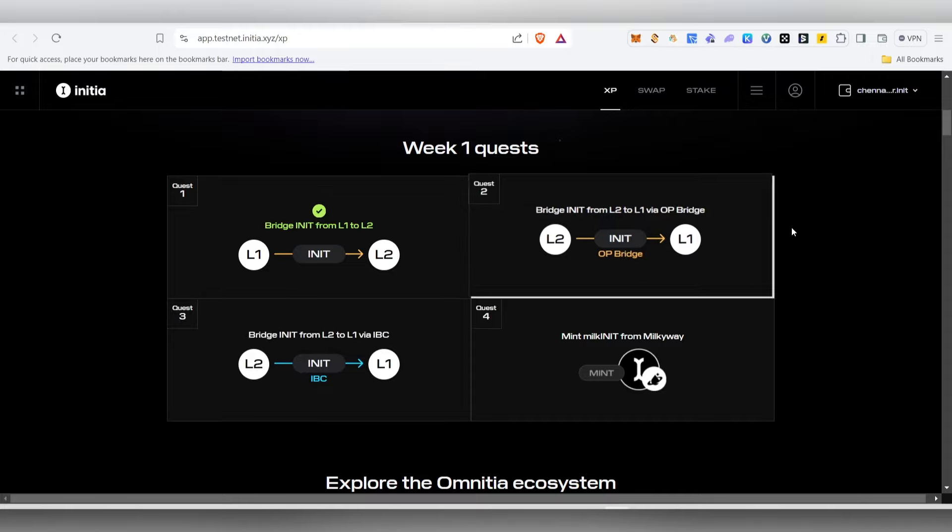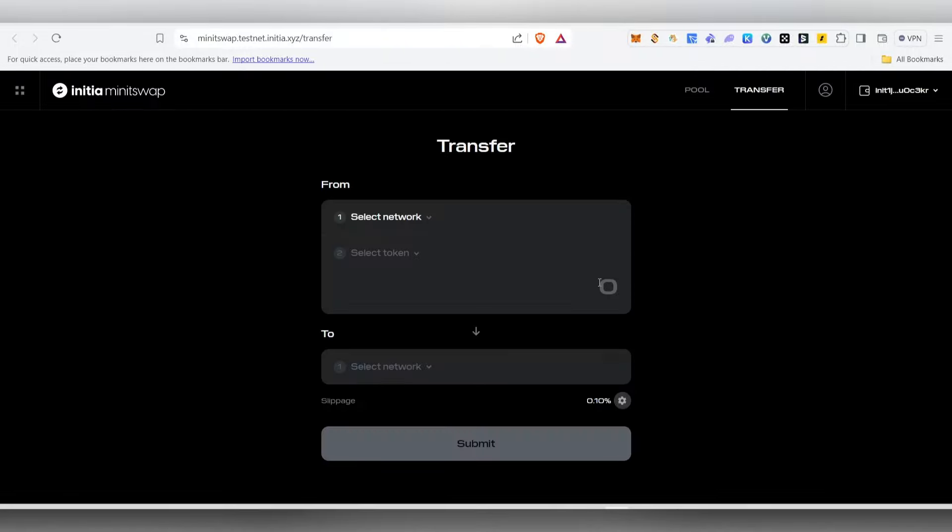We successfully completed the first task. The next quest is L2 to L1 using the OP bridge. One important tip to stay ahead: come in every single day and use all these dApps as much as you can. That will put you ahead of people who only try it once in a while. If you want to earn this kind of free airdrop, you have to put in the effort and try every single day.